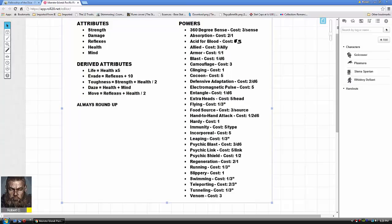Acid for Blood is a cool situational power that costs five points. Whenever you lose life points from an attack that bypassed your toughness, you roll a d6 and anything within three inches of you suffers damage too — if the d6 rolls 4 or higher, they take the same amount of damage you did, then they get a chance to reduce it with their own toughness. It's basically a neat secondary attack — like 'don't hit me or I'll squirt acid on you.'